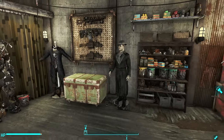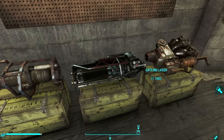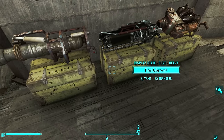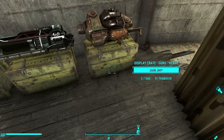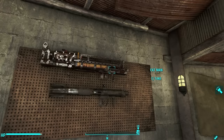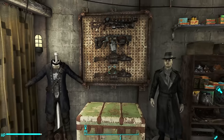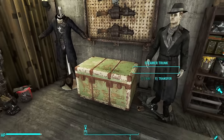Upon entering the private area, we see this is part of an armory. I've got all of these weapons from playing the game — Final Judgment from Maxson, the Broadsider, the Junk Jet, and inside here two Legendary miniguns: the Big Boy and the Party Starter. I also have the Cryolator, some Gauss rifles, and Railway rifles over there. I put down a Steamer Trunk — nothing is really in it but it looks nice.